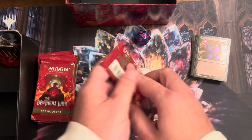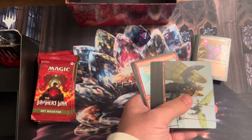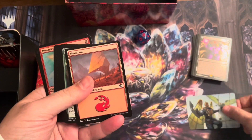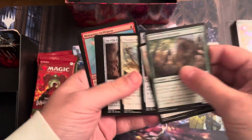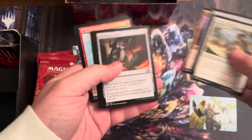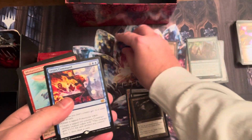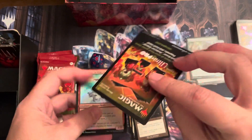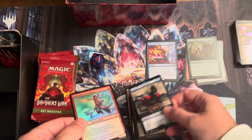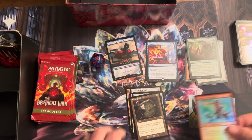Let's start opening these packs. God, it's cold out here — freezing my butt off. Alright, here we go. Art card, land card, commons, uncommons. Howling Mine and Fur's Command. Oh! Look at that — Laser Beak is our token. Actually, I think that token's worth something.